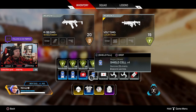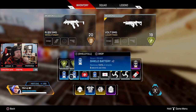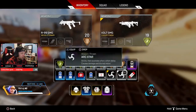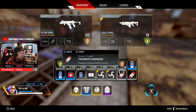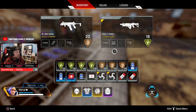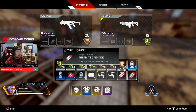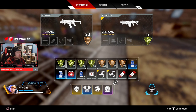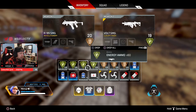I'd always use regular shield cells over shield batteries until you get into those crazy gunfights where you need to pop shield batteries fast. I always carry three grenades, and in some cases I'll drop one for a teammate and grab an additional grenade so I have four. Toward end game, depending on your legend comp, grenades are insane — legends like Horizon with the black hole, Gibraltar with the dome shield, or Caustic are really powerful.